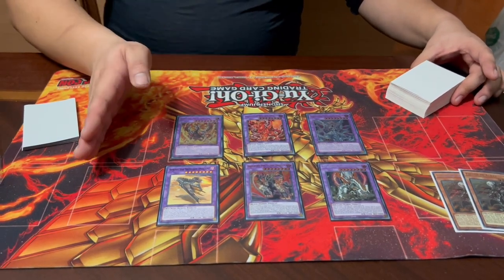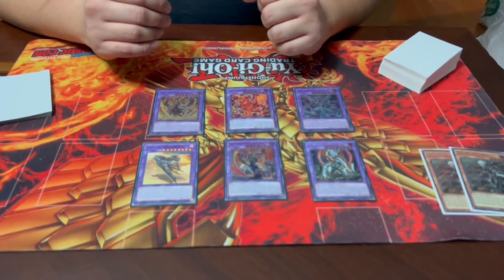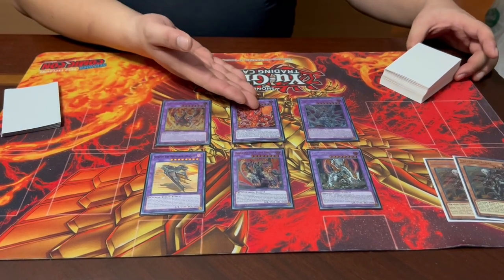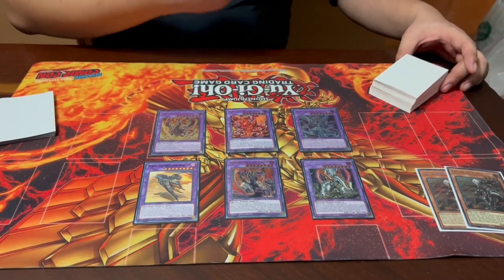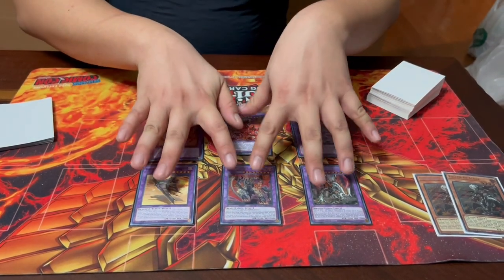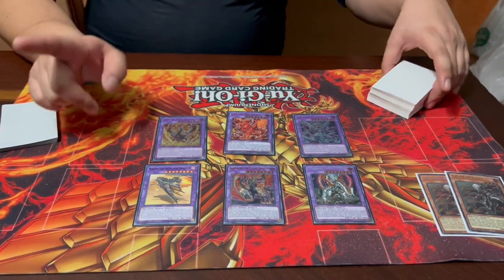Each fusion searches for a Fallen of Albaz or a card from a specific archetype. Titaniklad searches for a Dogmatika monster; Brigrand searches for Fallen of Albaz and a Tri-Brigade; Sprind searches for a Spriggan's card; Albion searches for a Branded card. Mirrorjade is unique — it doesn't search anything, but if sent to the graveyard by an opponent's card effect, it triggers and nukes your opponent's board on the end phase. These four specifically are the ones you want to send with Mirrorjade to get end-phase searches.